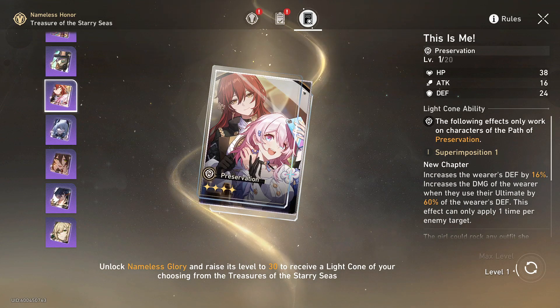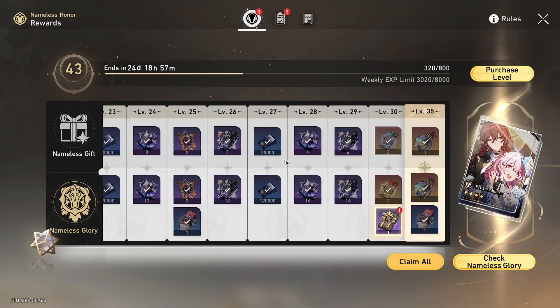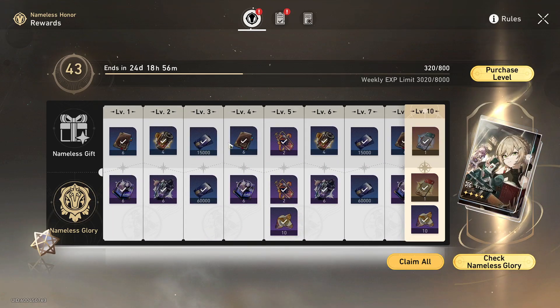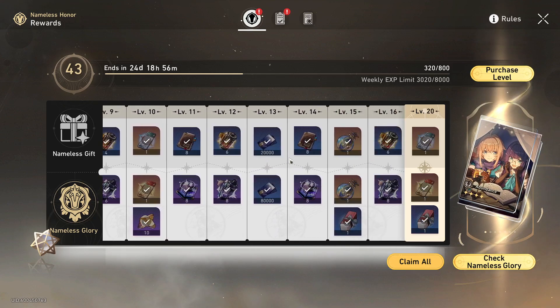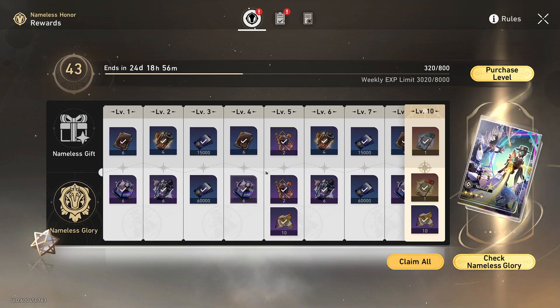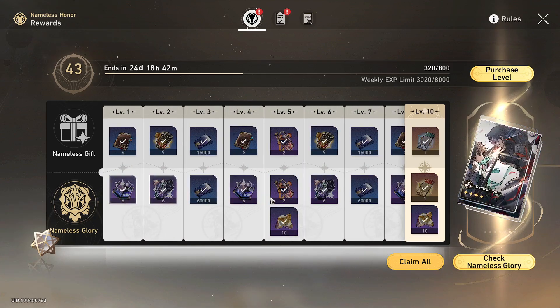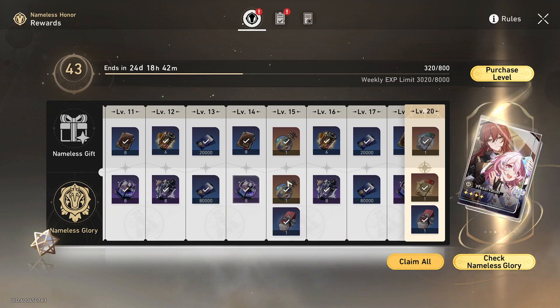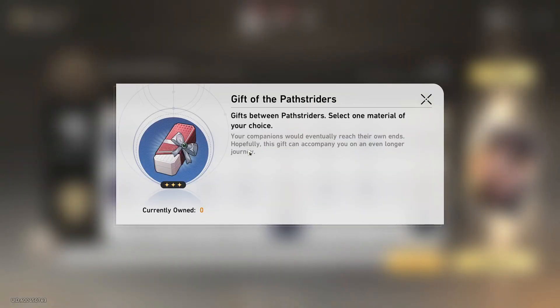The next thing is the actual battle pass and the rewards you get from it. The rewards typically are a bunch of XP boosters for your character and light cones. One of the best things about this battle pass is the sheer amount of credits you get to help you level up your character. Also, just by doing the battle pass there's a bunch of fuel you can earn. If you buy the battle pass, about every five levels you get these cool boxes called the Gift of the Path Striders — they give you a bunch of resource options to help you ascend your character and level up your traces. Personally I've used these and they help a lot and save a ton of energy.